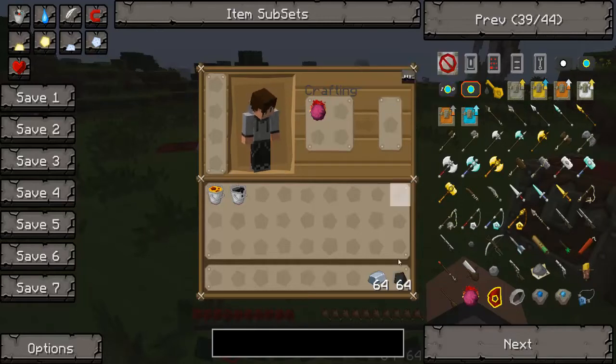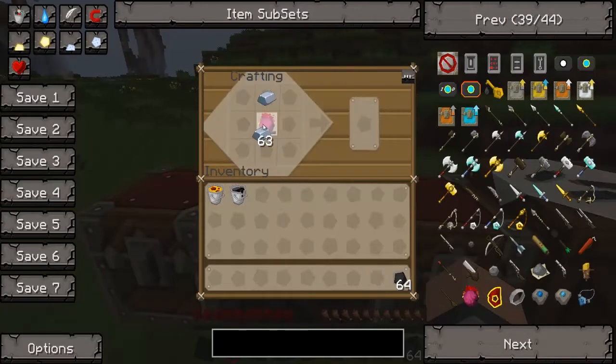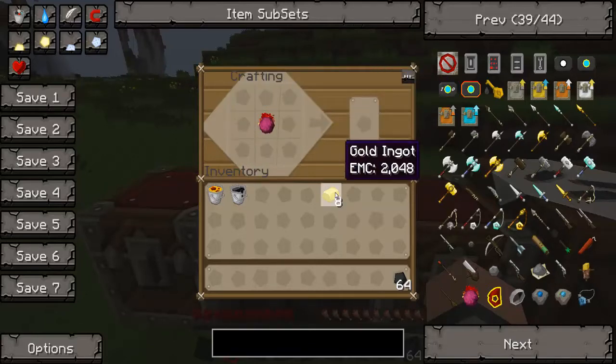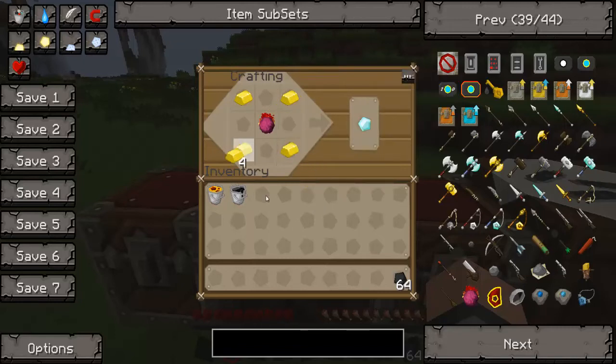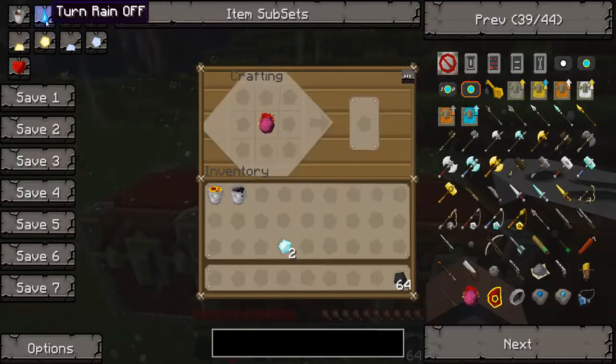You can also convert it back down into a stack of coal. Some other things you can do: if you put iron in, one or four iron won't do anything because iron is the lowest on the list. What you really need is eight — eight iron makes one gold ingot. A full stack of iron makes eight gold ingots. Now with eight gold ingots, you can turn it back down to iron ingots, or put four in to get a diamond. Gold ingots are 2048 EMC and diamonds are 8192 EMC, so four gold ingots equals one diamond.